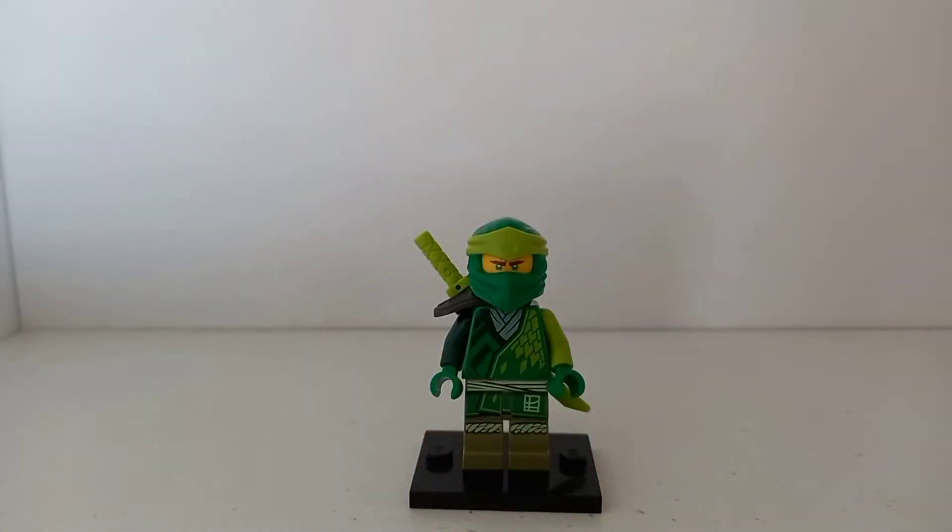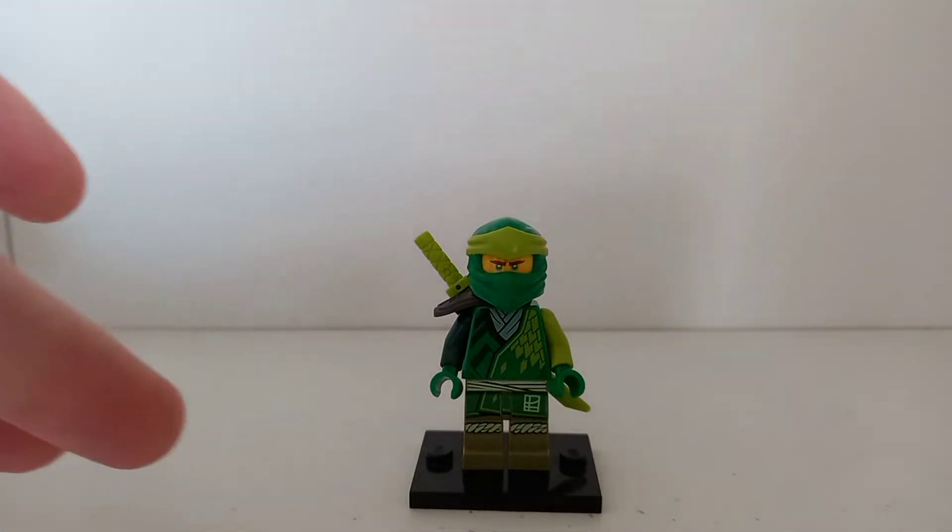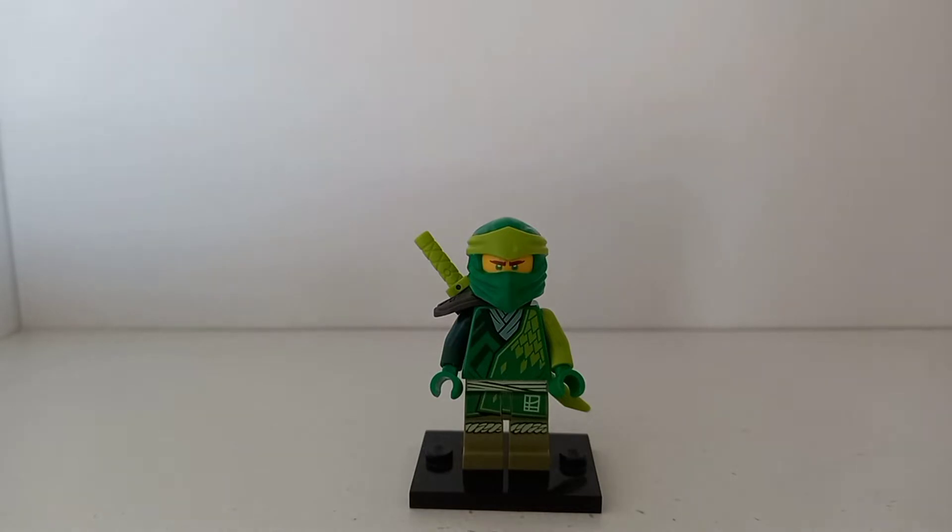The first minifigure we have in the set, and the only ninja you get, is Lloyd in his Evo suit, which I think looks pretty good. This is probably one of the better Evo suits in my opinion. All the colors really mesh well together, even the brown on the legs. This is also one of the cheapest ways to get Lloyd, with the cheapest being either the Nano Mech polybag released in January or the 4-plus Lloyd Mech, which are both around the same price, but the polybag is arguably better.